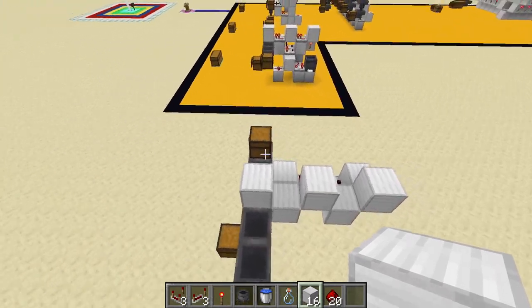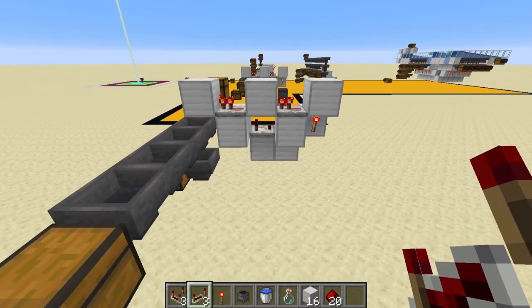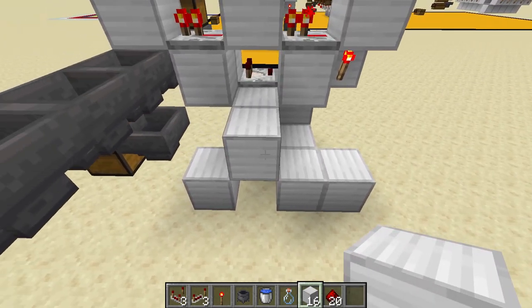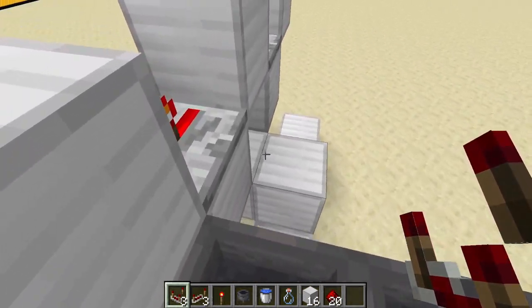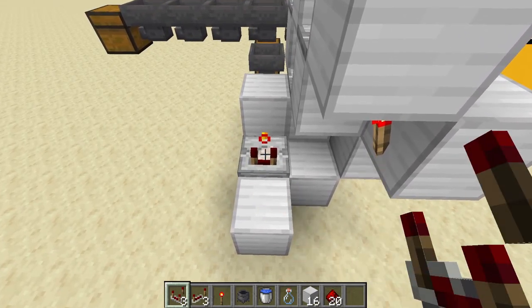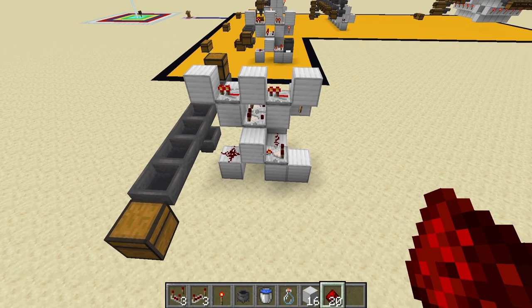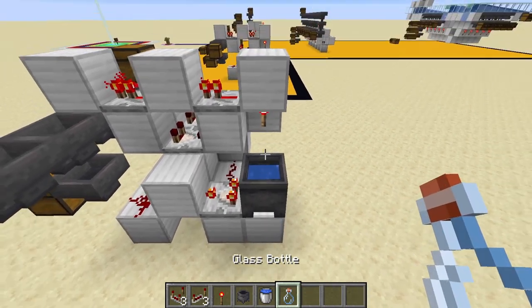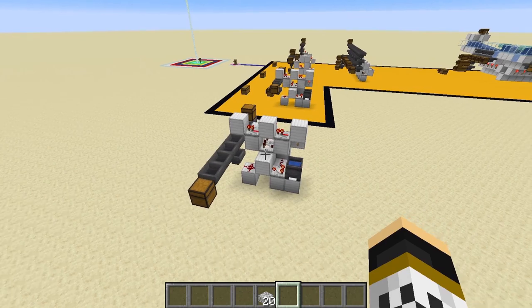Place a repeater there and a repeater there. Then for stage three, place two blocks, then a block here, and one, two, three more. Next, place a comparator going into that block, and a second comparator that you right-click to put into subtraction mode. Add a redstone dust there and a redstone dust there. For the cauldron: place a cauldron, fill it with water, then take one bucket back out. This gives exactly the right comparator output for the system to work.